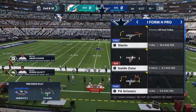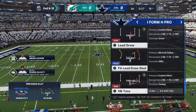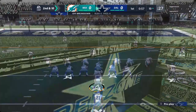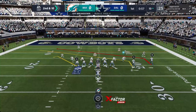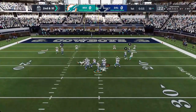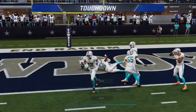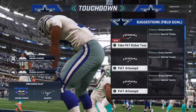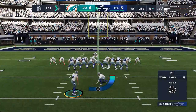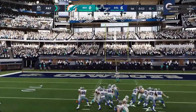An incomplete pass — that would have been big in the end zone if he could have held on. Instead it's second down. Here's Prescott, and this is Cooper — Amari Cooper — and he is in to the end zone for a Cowboy touchdown! Dak Prescott hooking up with Amari Cooper, and the Cowboys take it all the way down the field and score on the opening drive.